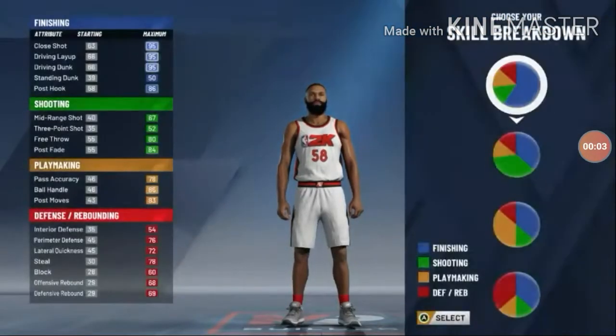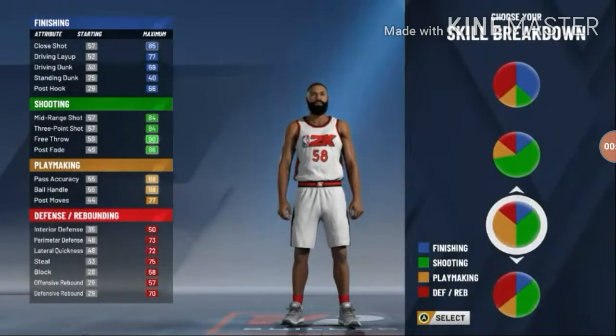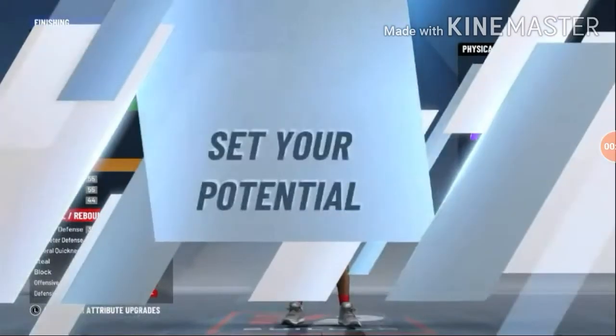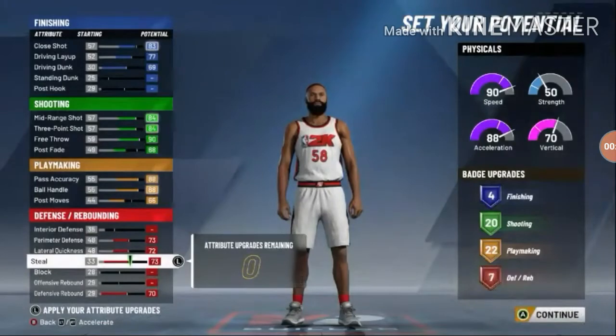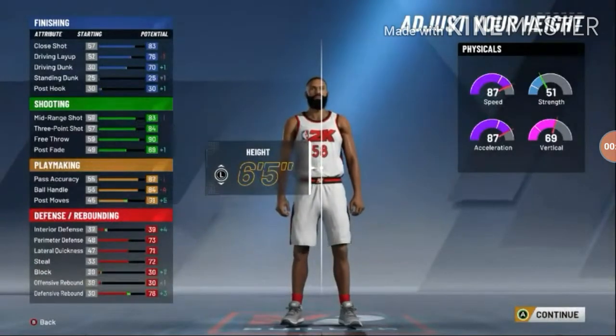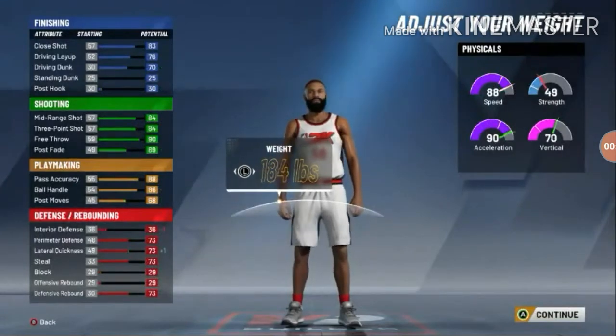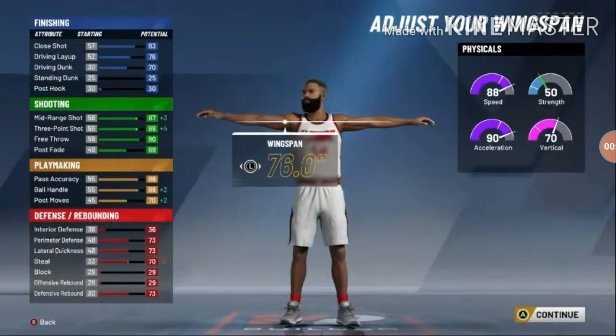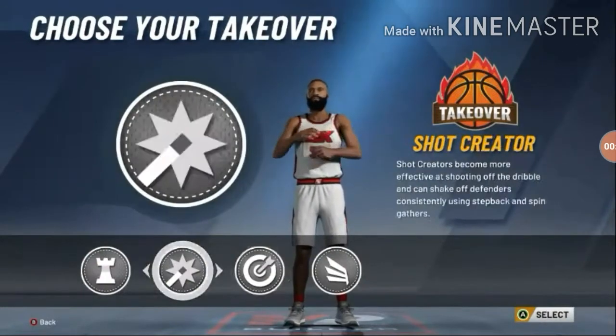The next build is the playmaking shot creator — this is my main build and it's so much fun to play. If you know how to use it right, you can clamp up centers and out-rebound centers. This is the half green, half playmaking pie chart. I went 6'4. If you went 6'3 or lower, you'd probably get the offensive threat build. The wingspan I'm going with is 76.9 just to have a little more wingspan without sacrificing too much.